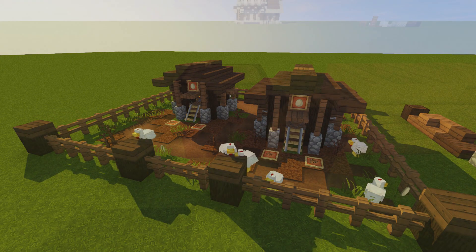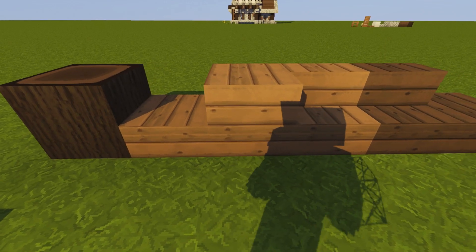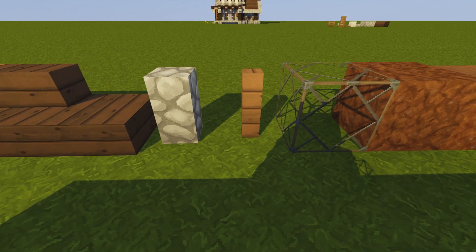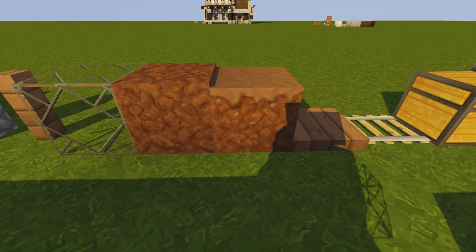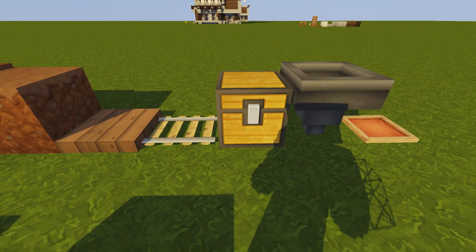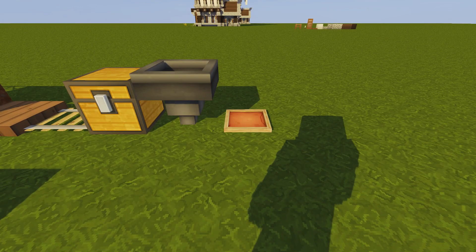For this build we're going to need some dark oak logs, spruce slabs, blocks and stairs, dark oak stairs and slabs, some cobblestone walls, spruce fences, glass blocks, coarse dirt, some grass path, spruce trapdoors, some normal rails, a chest, a hopper, and an item frame.